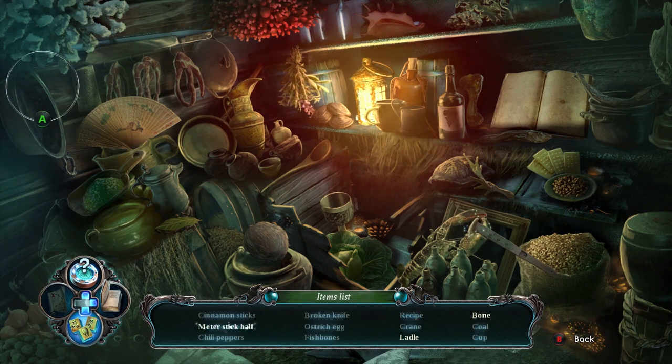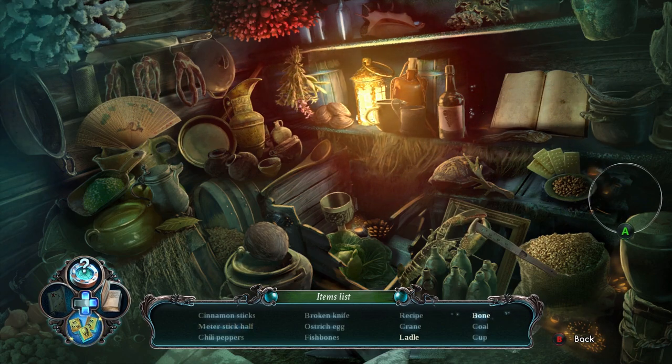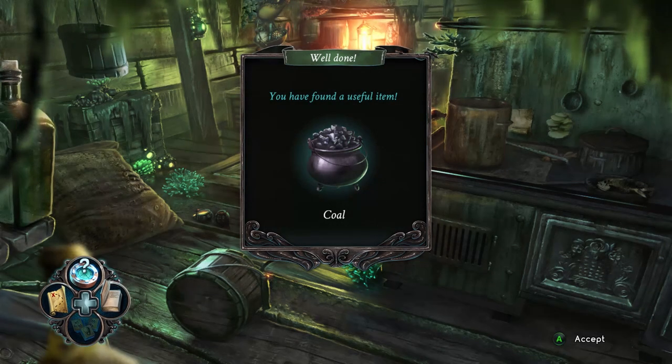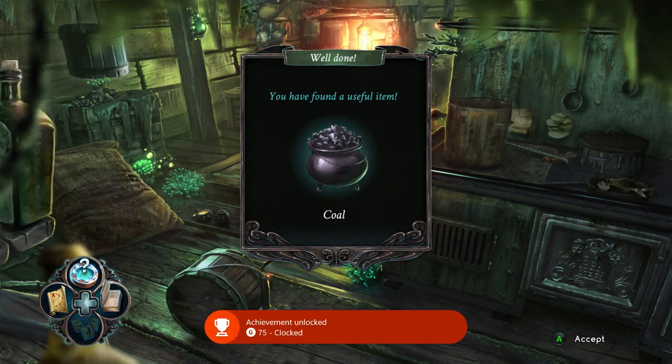One of the harder achievements to get is called Clocked. A tasty 75 points is on offer to anyone who can solve a hidden object image in less than a minute. The trick to this is to play on casual difficulty, as it means you can just spam the picture with clicks with no punishment for errors. Just move the cursor around the image clicking rapidly and you'll easily solve the first hidden object round in the given time.